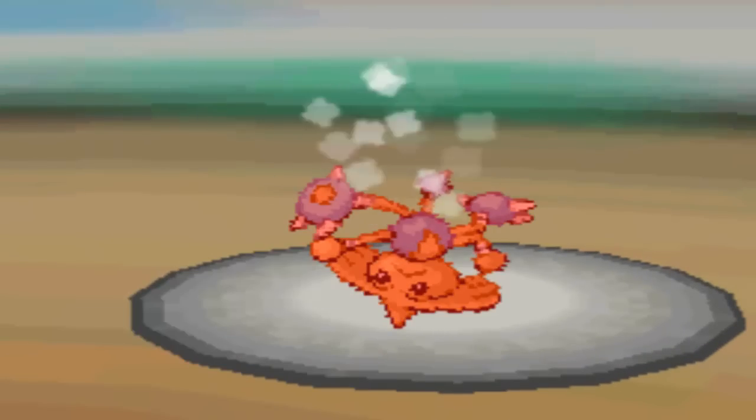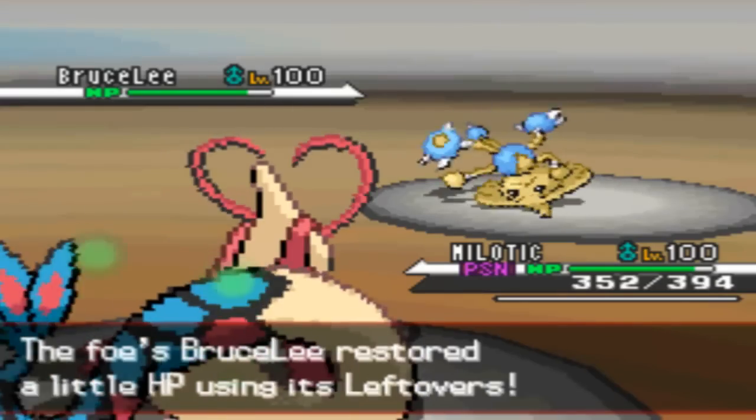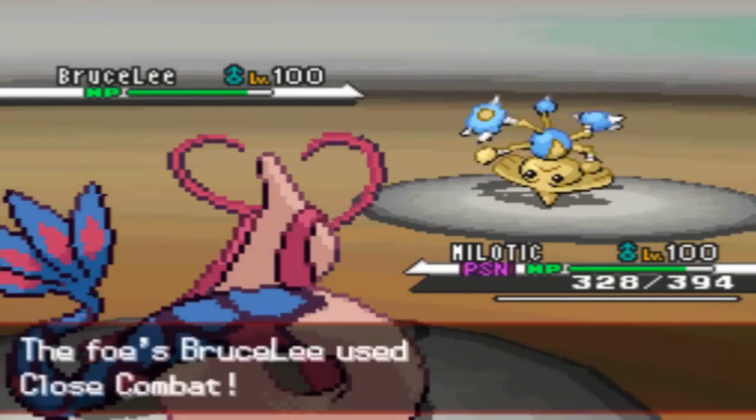So I'm going to go to my Milotic to wall this Hitmontop, because I'm thinking he doesn't have Intimidate. But he has Toxic and Rapid Spin, so I'm like, why are you a Technician Hitmontop with a bulky spread and moveset? It's really weird.